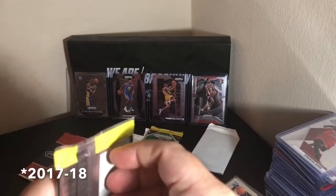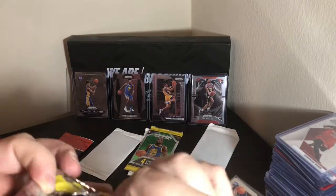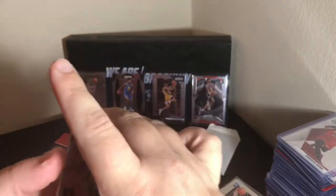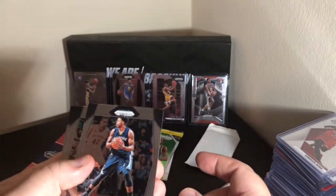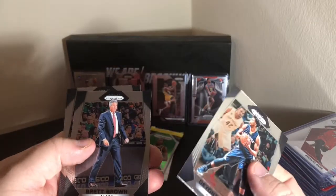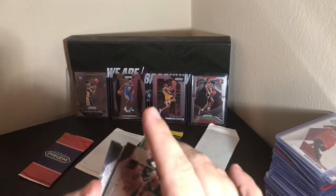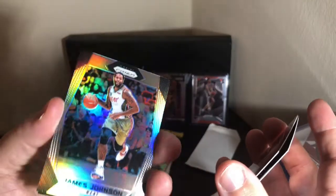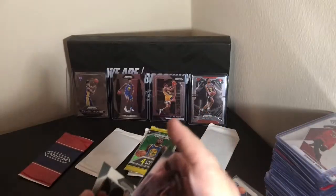Last regular pack of 17/18 — I misspoke earlier calling it 16/17 a few times. We've got Deontay Davis. I think I've gotten a coach in every pack — what a waste. We also got a James Johnson Silver and Jason Smith. So Jordan Bell stays.